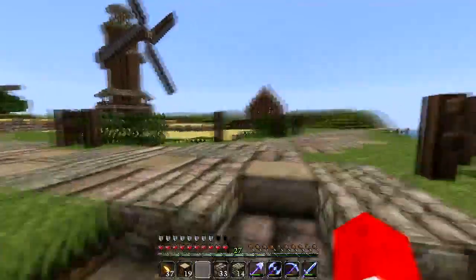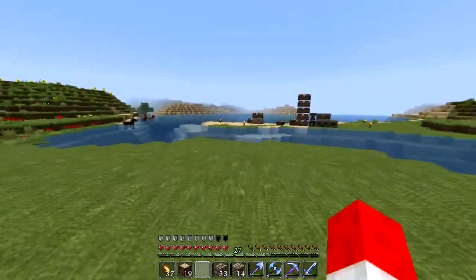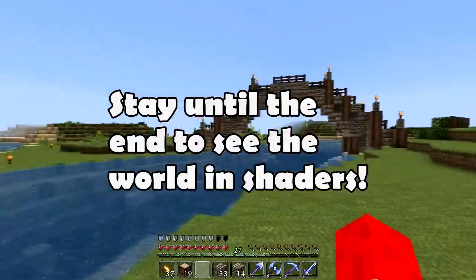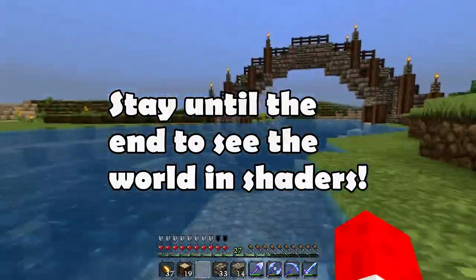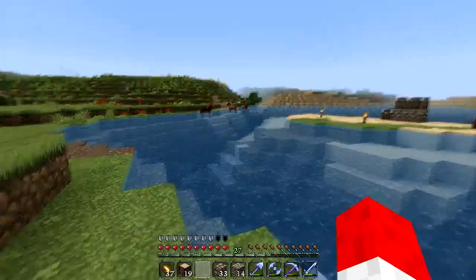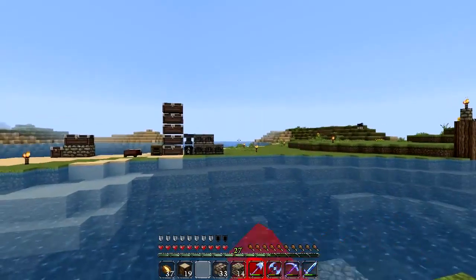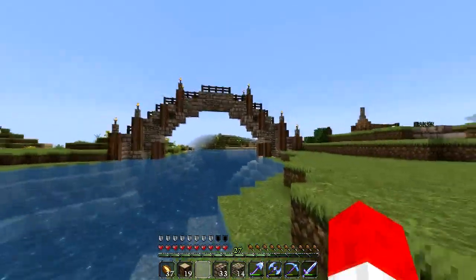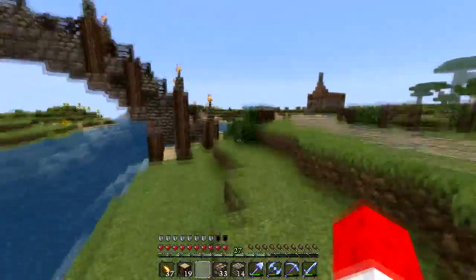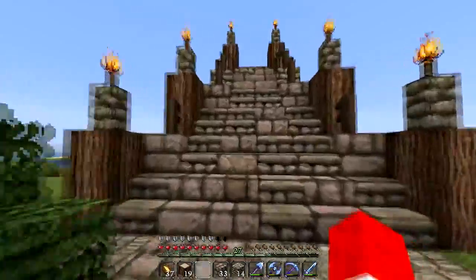Hey everybody and welcome to episode 18 of Let's Build Minecraft! Look what we finished off camera — I got this bridge finished. Like we talked about before, I wanted it to be a high arching bridge. The idea is that smaller personal boats can come through this area, and larger boats will dock over there. I want this to be something a smaller boat could get through, so it needs to be large.